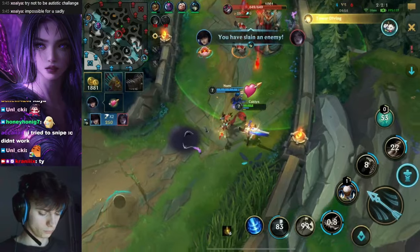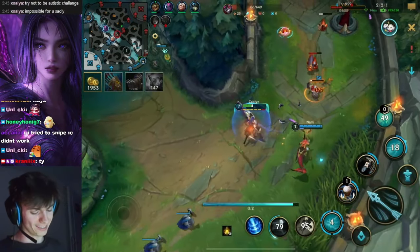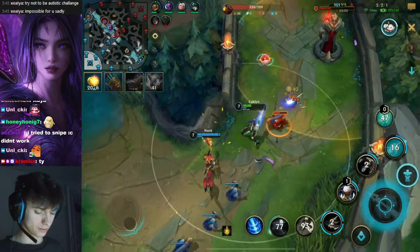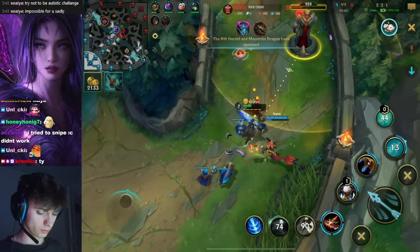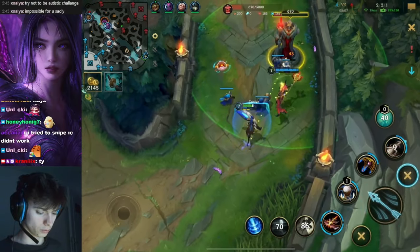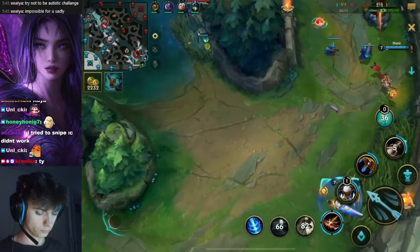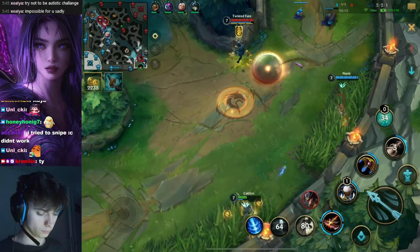Pyke looking for a play — he is over the wall again like this and it's very clear what he wants to do with a flash play. Good kill here. He basically knew the Pyke was going to do this because it was very obvious due to the actions and intent he showcased, and then you just punish the Pyke.